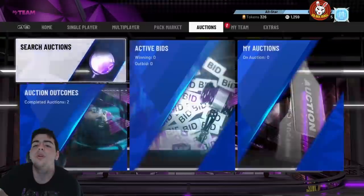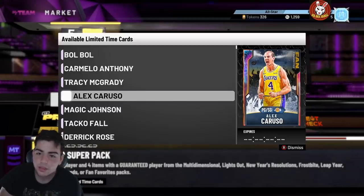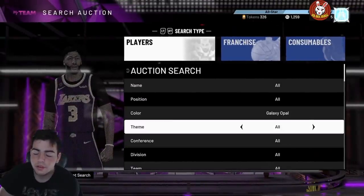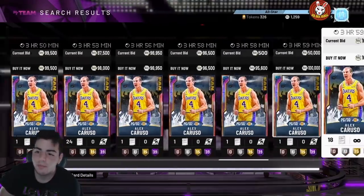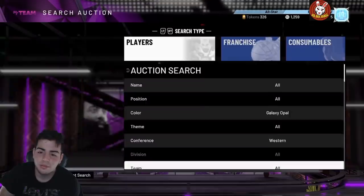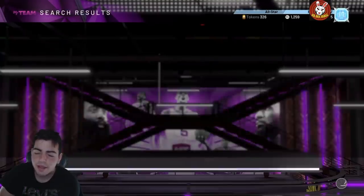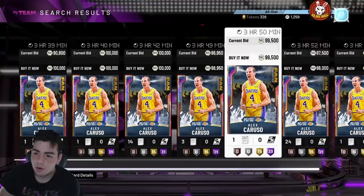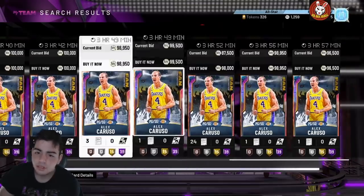They actually dropped this just to make the market crash. There goes the Opal filter — they actually made Caruso a buyout. Obviously they're doing this to make money, but wow, they did us like that. They saw Caruso was on the verge so they decided to throw him in the pack. 2K is strategic as hell — they don't drop this just to make money, they really make their money this way. This is gonna make Xbox MT prices go up like crazy. This is the scummiest thing I've seen.